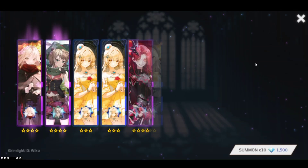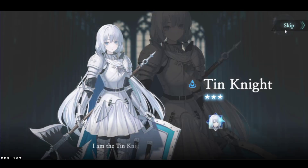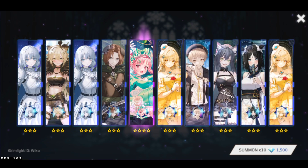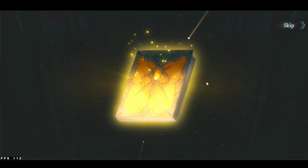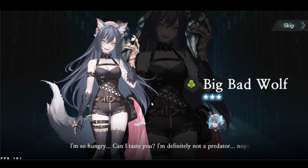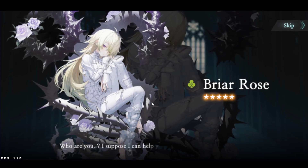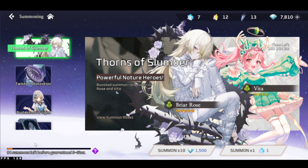I'm going to dip into my gem savings. Do we get her here? No. I don't want to go to pity. We got Vita — oh, Vita is not new though, so it's fine. Those of you that watch my auto gear pull videos know how unlucky I am — maybe my luck will change here. Hopefully this is Rose. I don't want any off-banner stuff please. Beautiful! Very nice! Awesome! So we managed to get her — I think not a lot of pulls.